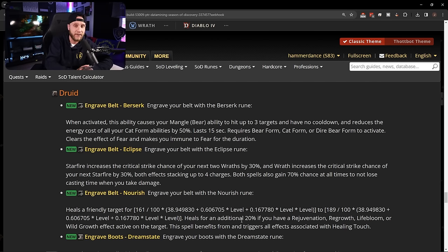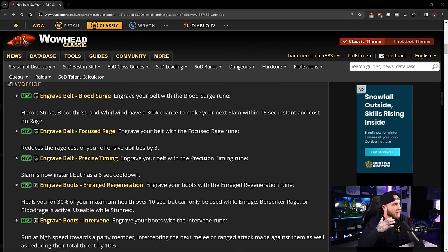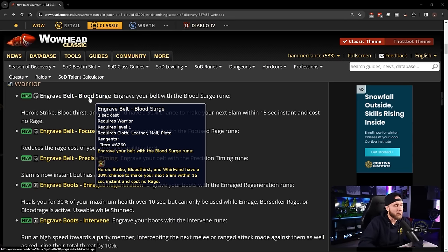Now the warrior runes. Starting with belt runes: Engrave Belt: Blood Surge — Heroic Strike, Bloodthirst, and Whirlwind have a 30% chance to make your next Slam within 15 seconds instant and cost no rage. Blood Surge was added at a later point in WoW and was well-liked; it makes using Slam not feel absolutely horrible. We also have Engrave Belt: Focused Rage — reduces the rage cost of offensive abilities by 3.